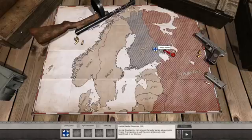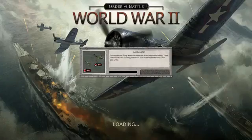So Ladoga Karelia is the first one. Let's see what it says here: Ladoga Karelia, December 39 — several Soviet armies have crossed the border and are advancing into Finland. It is imperative to stall the enemy and prevent a total breakthrough of our defenses. So let's click that and launch.